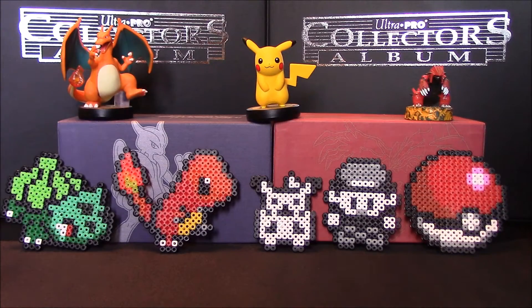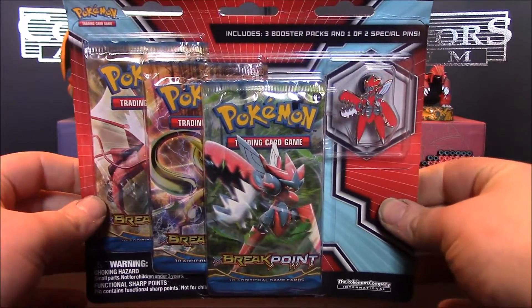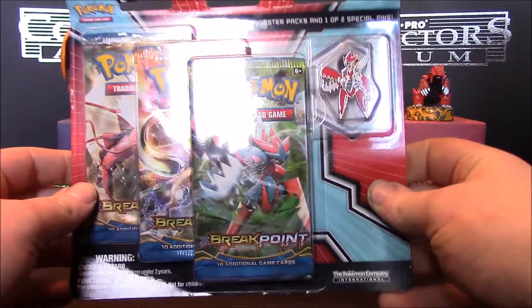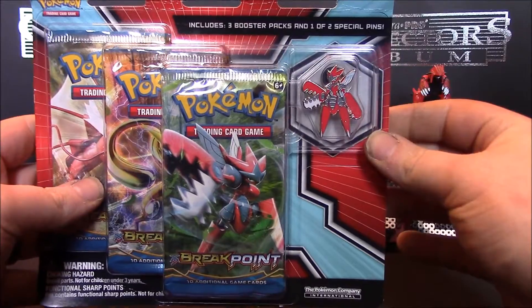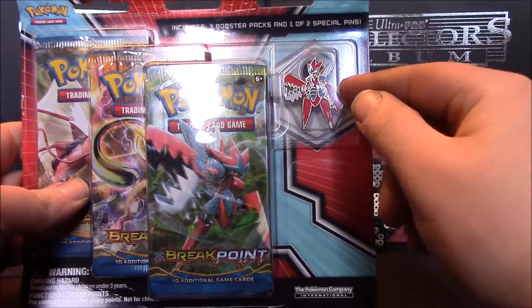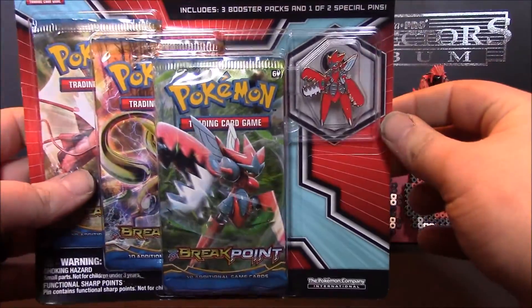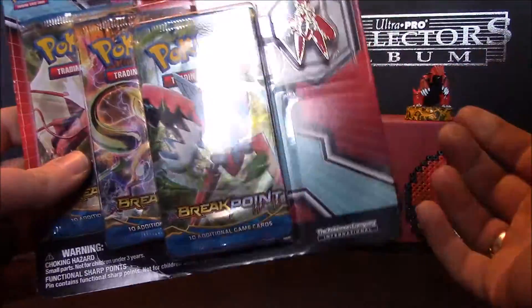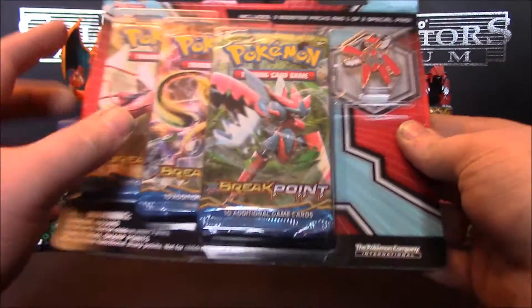Welcome back Pokemon fans, it's Pokemon Ninja here and today we're going to be opening a Mega Scissor blister pack. In these blister packs you get three Breakpoint booster packs and a collectible pin. As you might have seen in a previous video, I do have the Shining Gyarados pin already, so this is to finish off my collection. I do have quite good pulls with these, so hopefully we'll get something really nice, maybe another EX like the last one. Okay, straight to it.